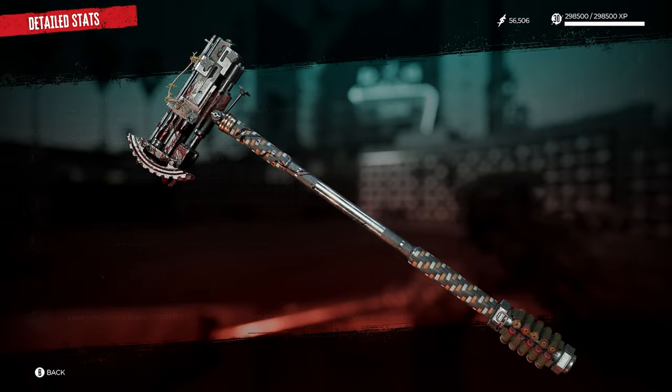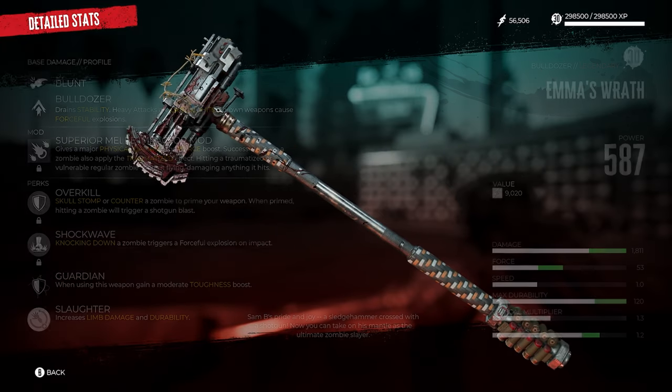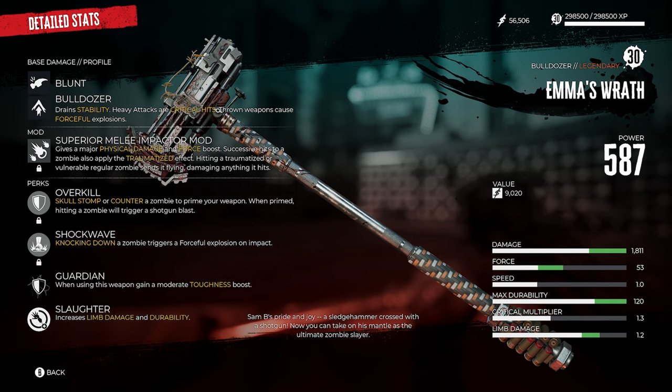The first weapon we're going to show you how to unlock is probably the easiest, and that is Emma's Wrath. It's a sledgehammer mixed with a shotgun — pretty slow but really, really good. It's unlocked by completing the main story. There are 24 main quests, and once you complete the 24th quest called Hollywood Ending, you will be rewarded with Emma's Wrath.